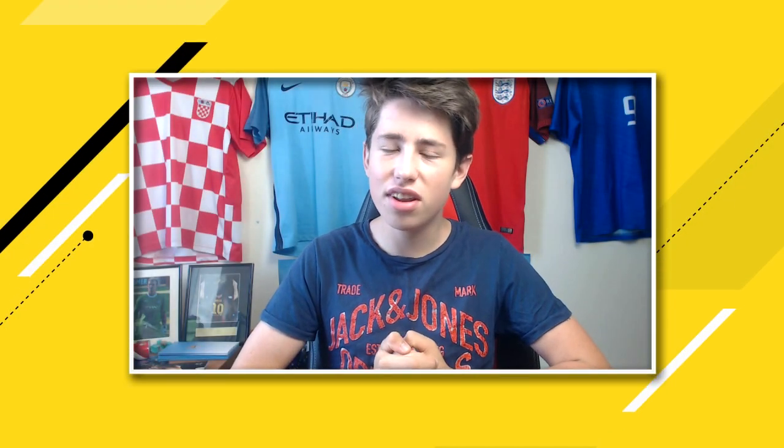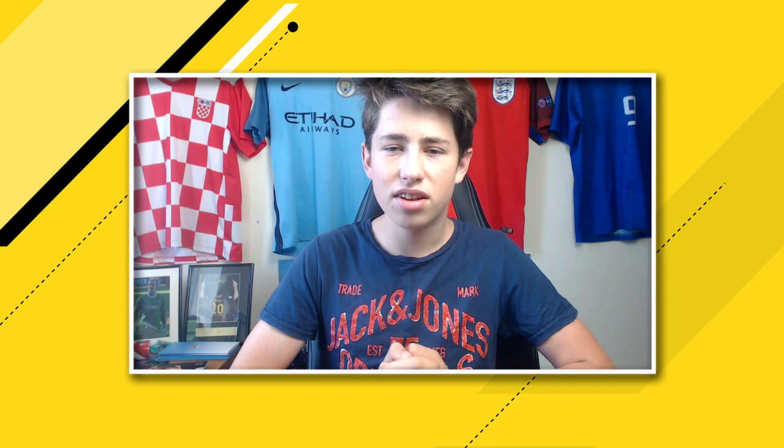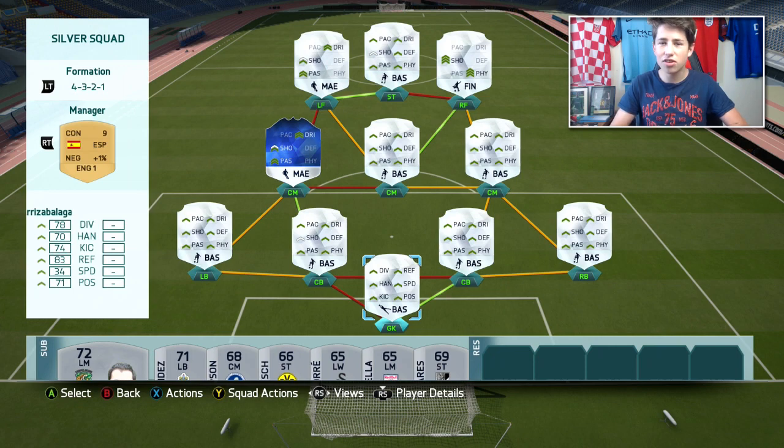Z2A here and welcome back to another video. Today I'm going to be bringing you guys an awesome silver squad builder. This team will cost you around 25,000 coins. It's got a Team of the Season, a 5-star skiller, and a ton of great players. It's actually one of the best silver teams I've used this year — a no-links-wasted team in the 4-3-2-1 formation, which is one of my favourite formations. I was playing online single matches with it for a more fair reflection of how well the team plays.